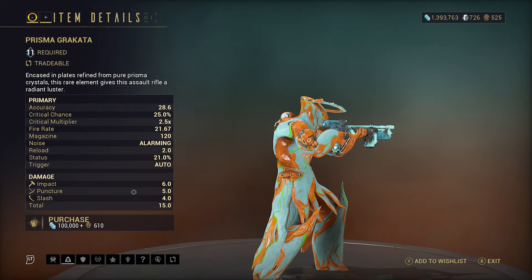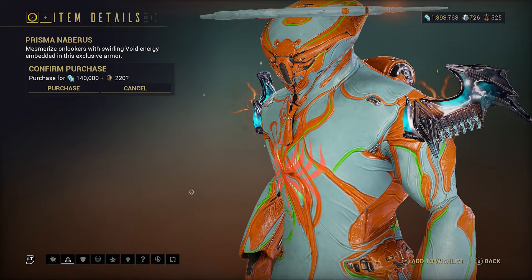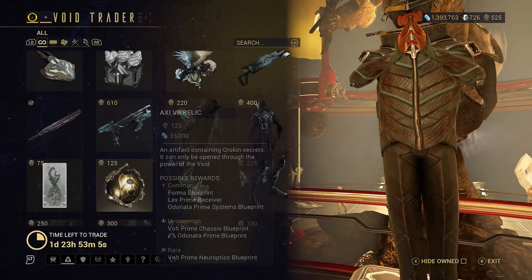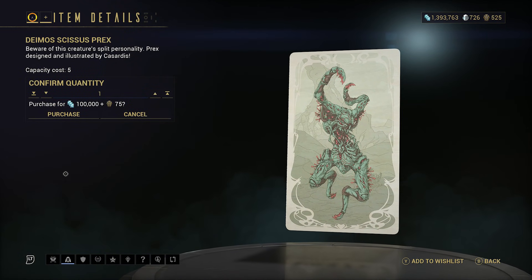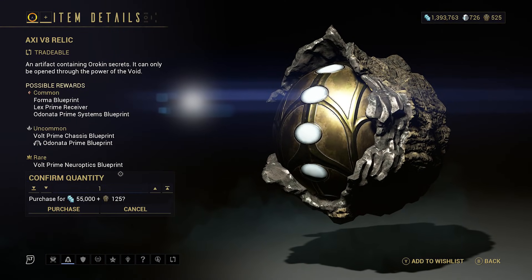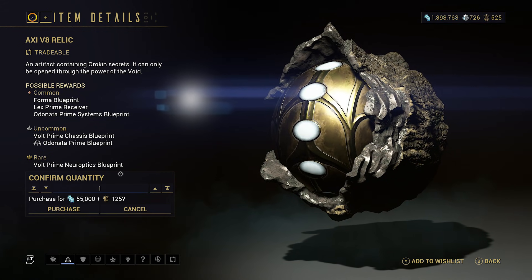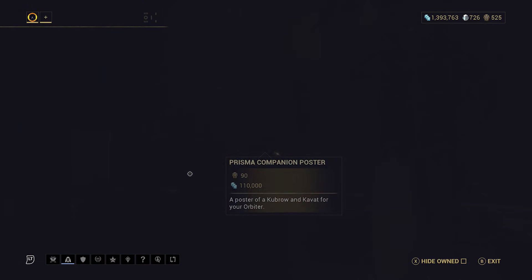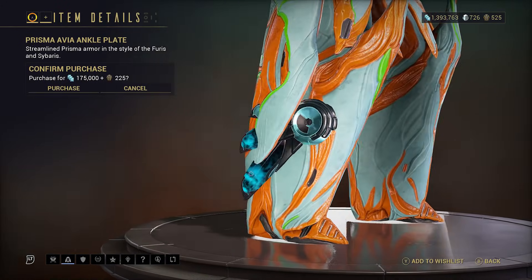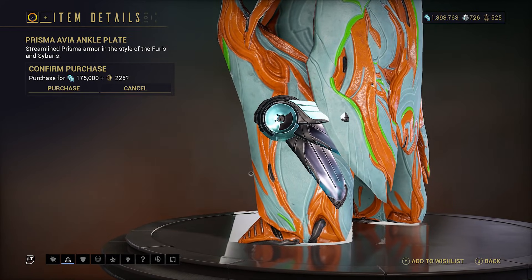There is the Prisma Grakata — would take that over the Machete every day of the week, it is a lot more fun. The Prisma Nabrus shoulder plates. There is the Katia Raza Sandana — looks like a Warframe's face, everybody keeps saying. The Deimos Sysos Prex card. The Axie V8 relic — that brings Volt Prime, Lex Prime parts, a former blueprint, and some of the Odonata Prime parts. Prisma companion poster for landing craft. Prisma Avia ankle plates.